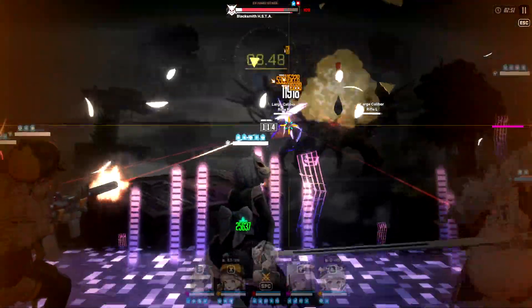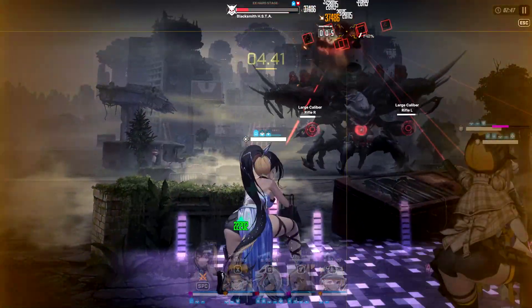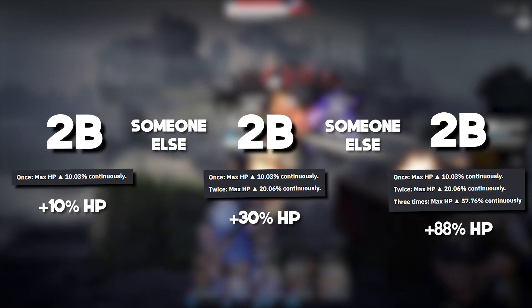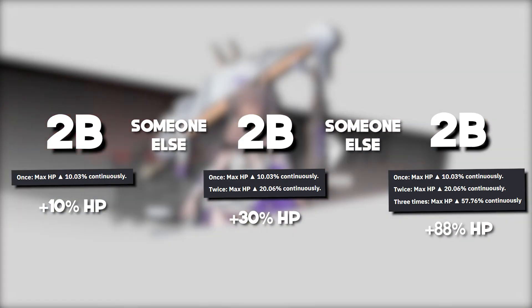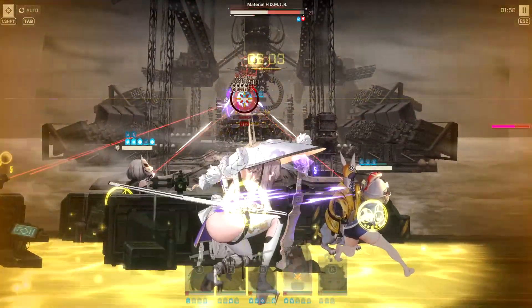It's worth mentioning that this passive specifically only triggers when 2B's burst skill is used, not anyone else's. Meaning that in order to gain max efficiency, you will have to enter full burst for a minimum of 5 times, activating 2B's burst first, then alternating between another Type 3s. This means she can have a maximum of around 88% bonus health this way, leading people to think that 2B specializes in longer, drawn-out fights.